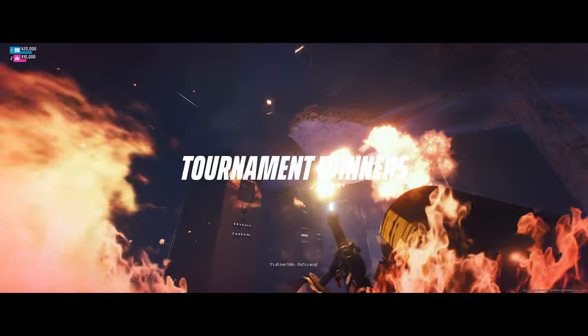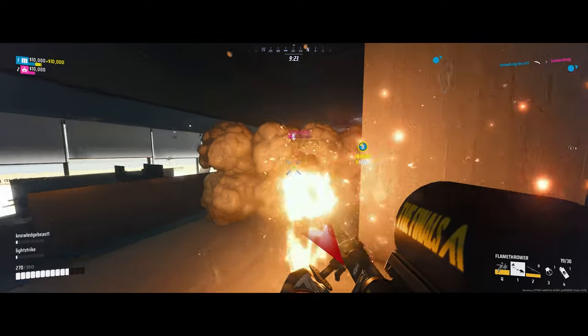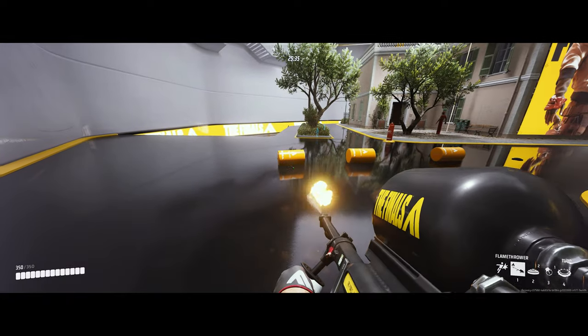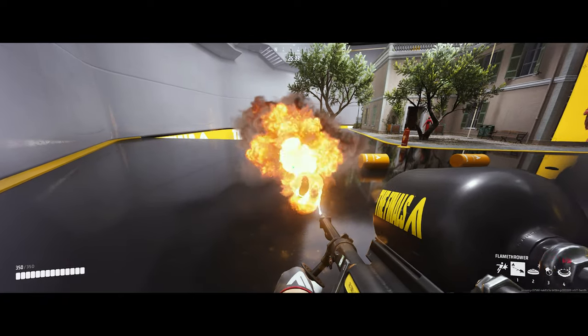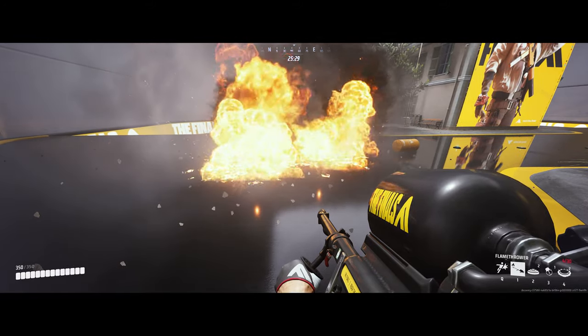Fire can be used for directly damaging your opponents, igniting gas, goo, and vegetation, and in some instances explode mines and other canisters — although quite a few of these interactions vary depending on the source of the fire.